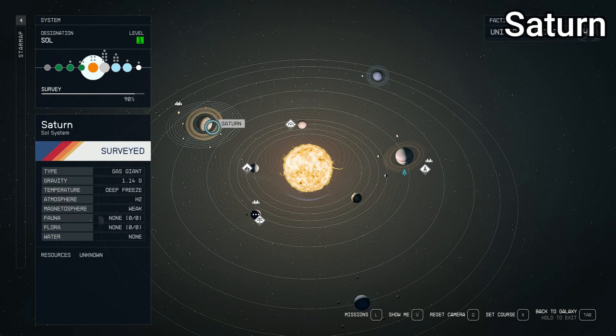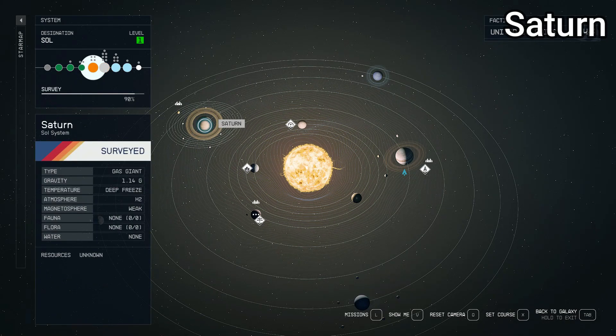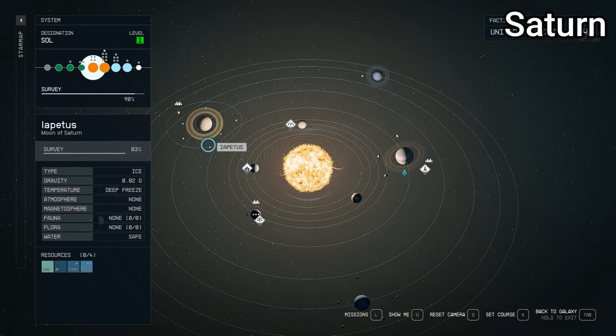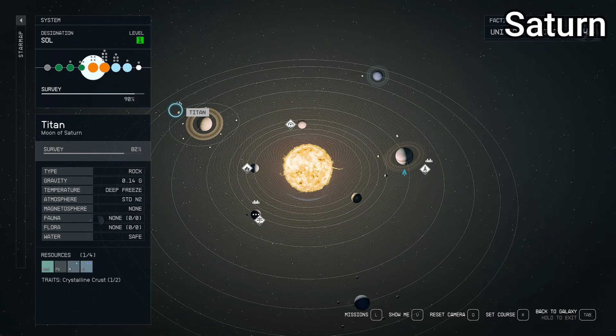Moving out to Saturn — another gas giant with gravity lower than Jupiter's at 1.14. Temperature is deep freeze, atmosphere is H2, magnetosphere is weak, no fauna, no flora, no water — all makes sense for a gas giant. This one has seven different moons orbiting it, which is pretty good and I believe might be the most moons of any planet in the entire game. That being said, in real life Saturn has 146 moons, so they're still short. The ones that exist are real — Titan being probably the one most people know about.